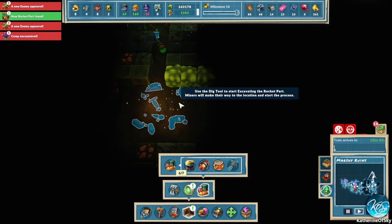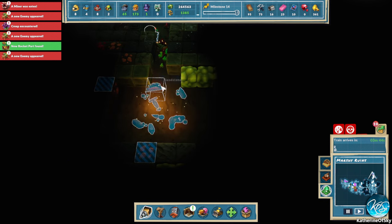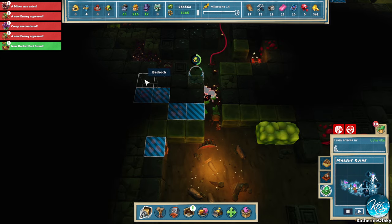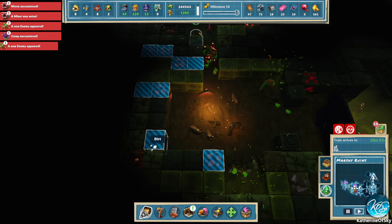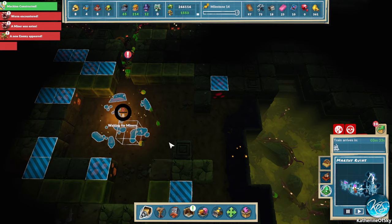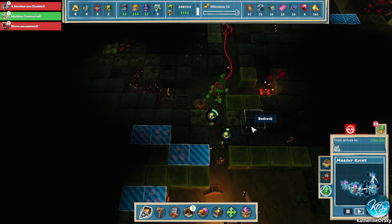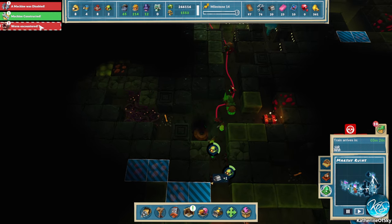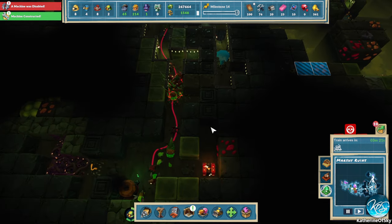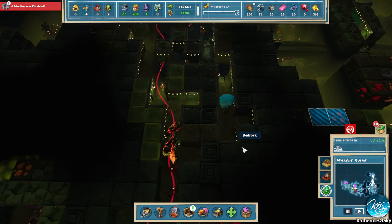Now we have a new area! Look at this — excavating a rocket bit. Very nice. We can set it to going, and that's gonna be nice. A machine was disabled — that's not great. We have many enemies over here but our fighters are trying to fight them off, so that's great. We have more sheet metal — great. We still have money, good.